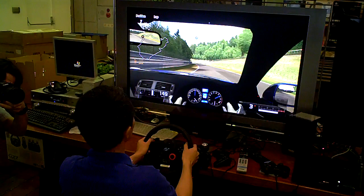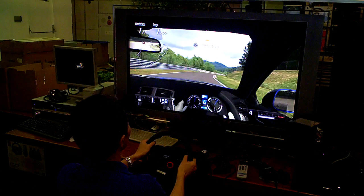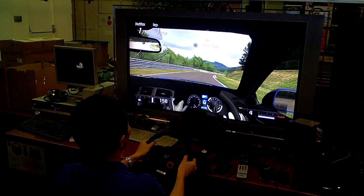At this location, in the booths of all the development personnel, there is an environment where you can check the latest version and latest code of the game — you can drive and actually check the physics and the movement of the cars.